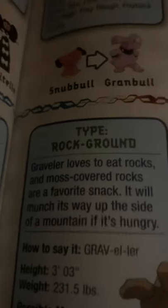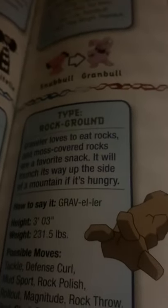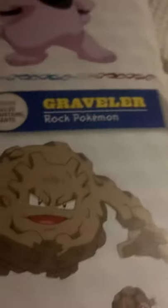Graveler, the rock Pokémon and the evolved form of Geodude. Graveler loves to eat rocks, and moss-covered rocks are its favorite snack. It will munch its way up the side of a mountain if it's hungry. Dang, Graveler. Greninja, the ninja Pokémon. Greninja can compress water into shuriken-edged throwing stars. With the grace of a ninja, it slips in and out of sight to attack from the shadows. That's actually a Pokédex entry featured in the anime when Ash's Frogadier finally evolves into Greninja.